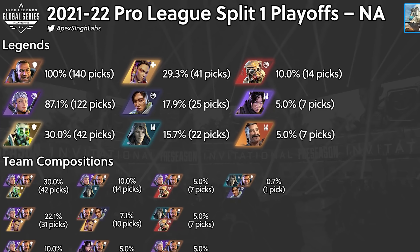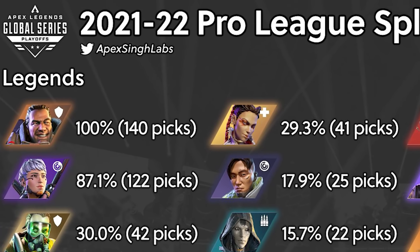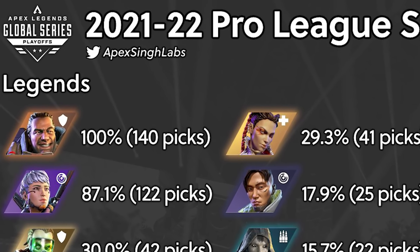Gibraltar is one of the most useful pillars to your team in any level of play, seeing gameplay in public matches and a near 100% pick rate in competitive play, such as the recent tournament, Apex Legends Global Series.